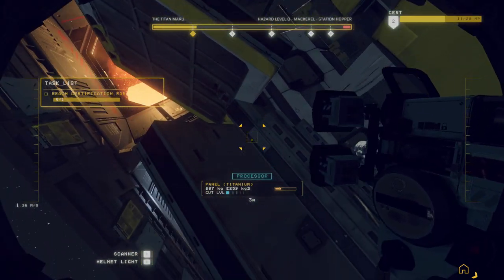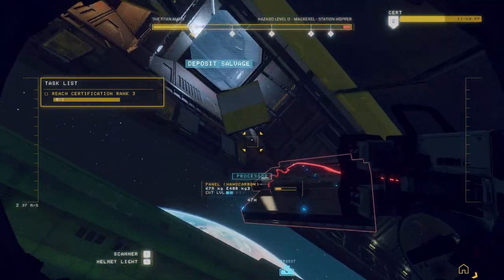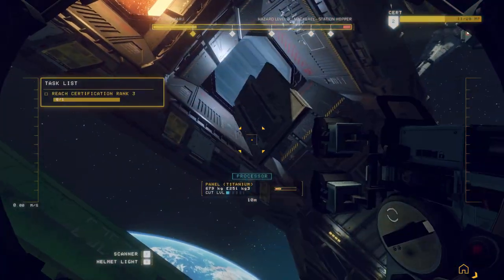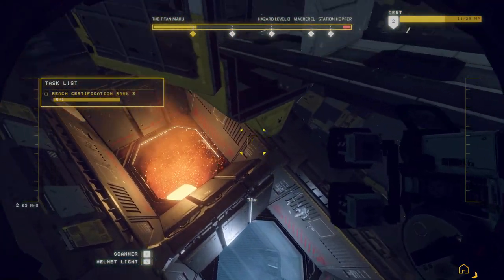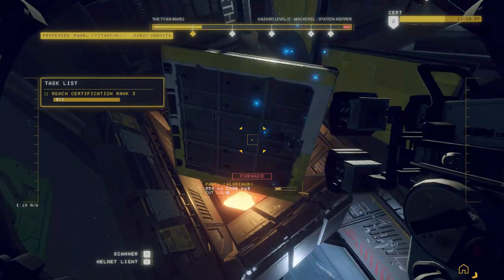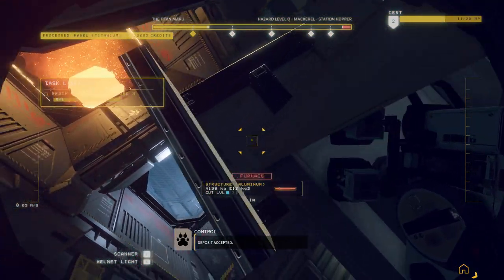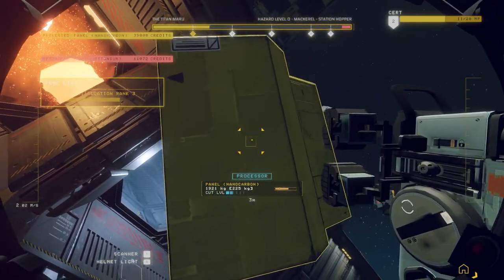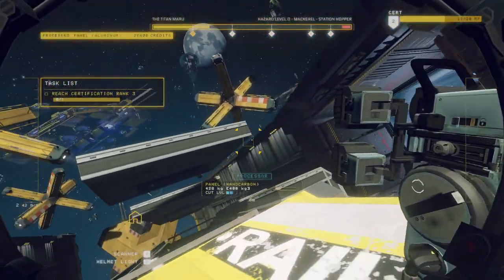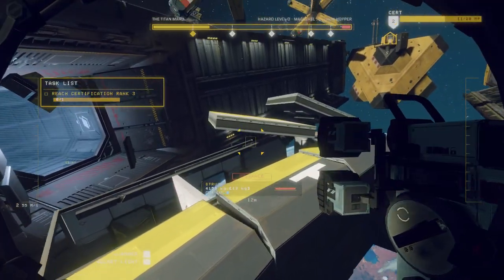All this stuff goes in the processor. Start pushing — let the flow of the bay do the rest. Keep your eye out because some of them are for the furnace. Expect a certain amount of waste. As long as that red line at the top right doesn't go past line number five, you're okay. If it goes past that, you've wasted too much.